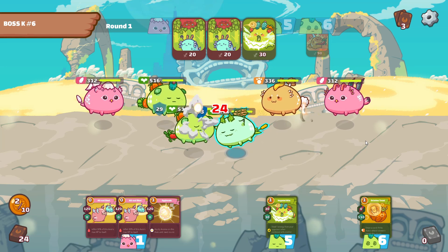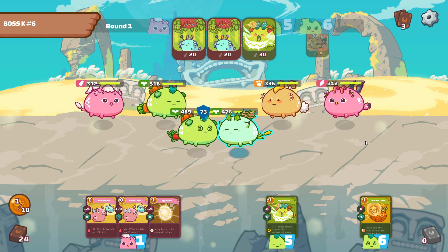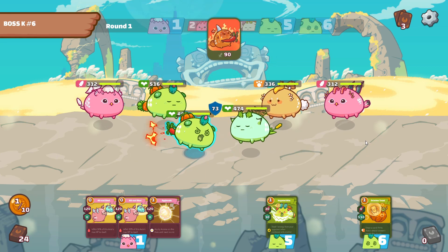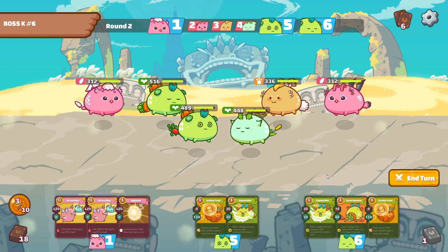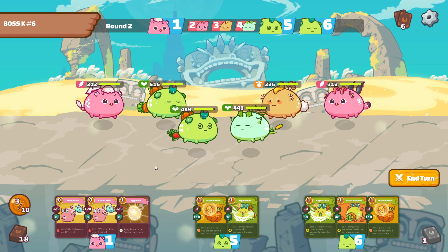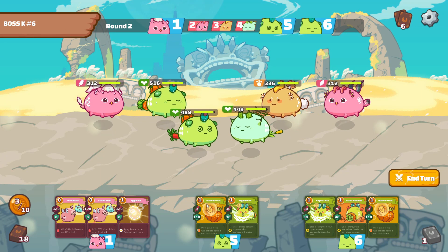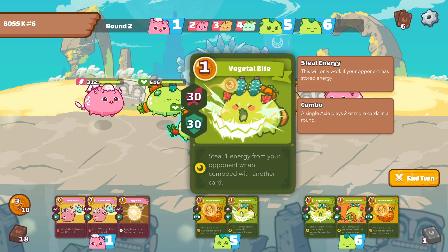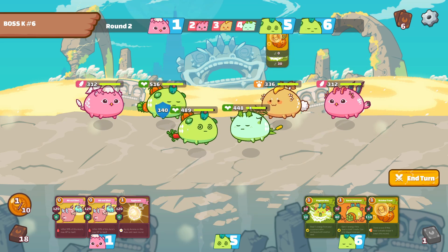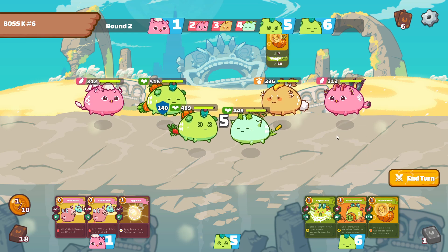They go for some energy gain and energy steal. We at least disable the mouth cards for next round. I don't have my dark swoop card just yet to target the bird, which is what I'd be wanting to do. I think what I might actually go for here is an energy steal, some shield, and I think perhaps that will be enough for this round.